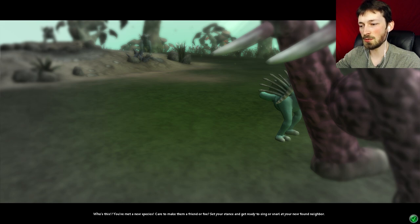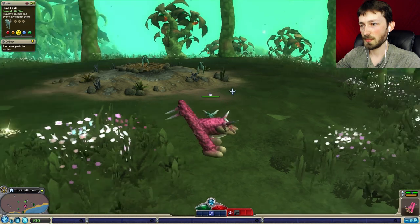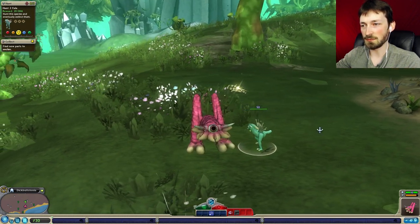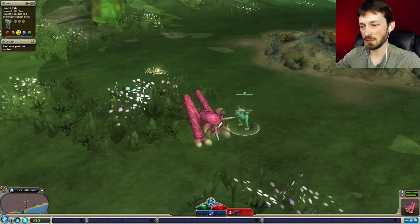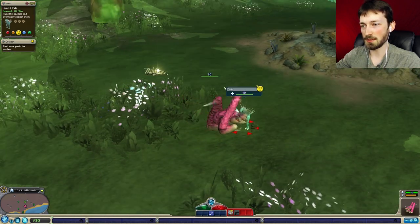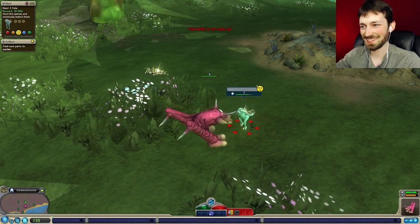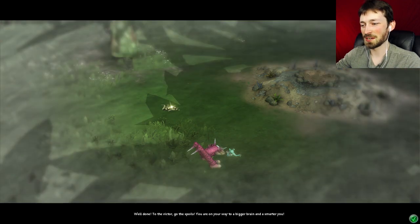You've met a new species - care to make them a friend or foe? Set your stance to be ready to snarl. Okay so you guys are little and you're called Ballas. Kind of cool, but because you're little and you fit in my mouth, I'm gonna have to eat you. Got him! Now we just eat the corpse.